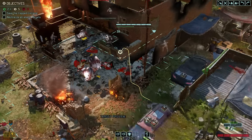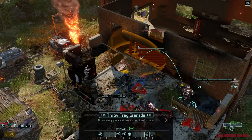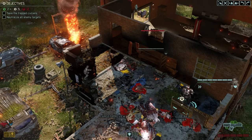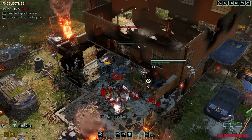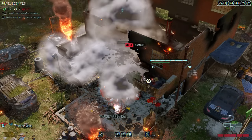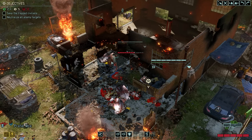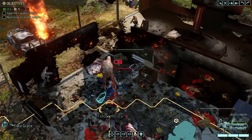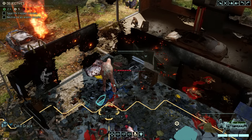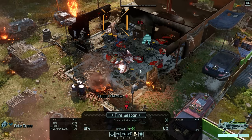Luckily, we still have enough firepower left to hopefully deal with this easily, so we start things off with a grenade from Mox, which will hopefully also apply some fall damage. A grand total of six points of damage — that is already half the Faceless health pool. The other half can now go to Twitchy, provided she can land the 81 percenter.